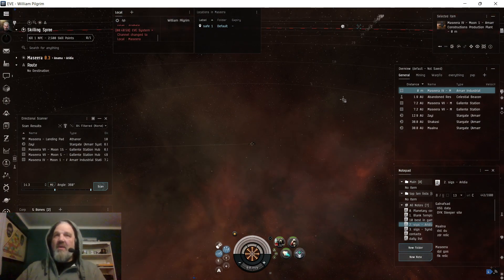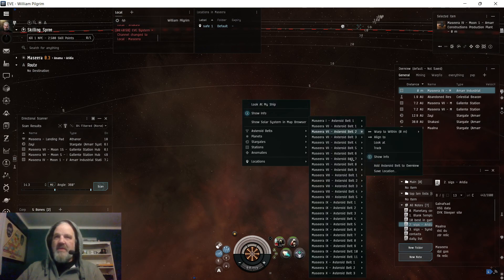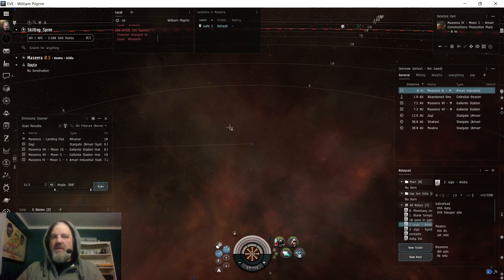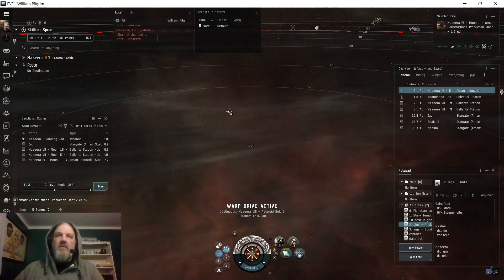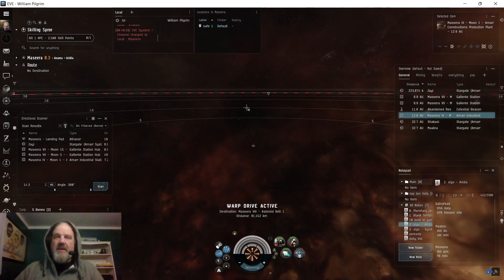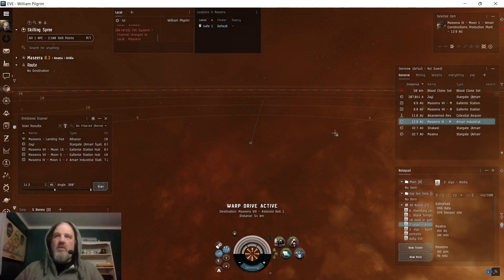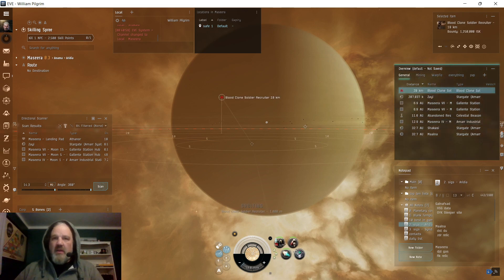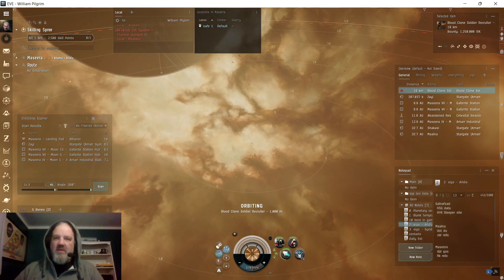So let's hopefully see if he's still at the same asteroid belt. I think it was this one here, so I'm going to warp in at zero — if he's still there it should put me about 20 to 25 kilometers straight off of him. The whole goal with clone soldiers is to close range as quickly as possible with a fast ship. Yep, he's still there. He's only 20 kilometers away and I'm going to get in close. I'll hit my afterburner. I have my assault damage control but I'm not going to use it on this pass — I just want to show you what will normally happen.